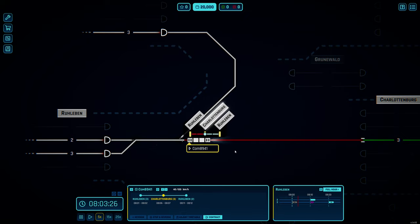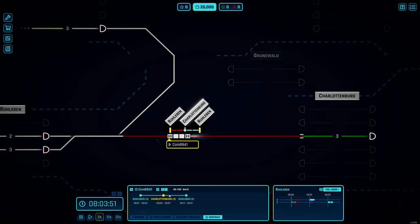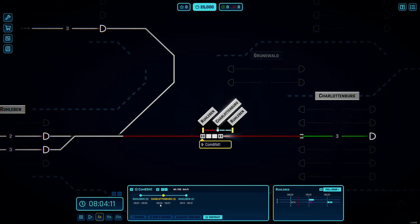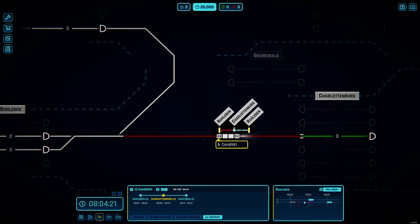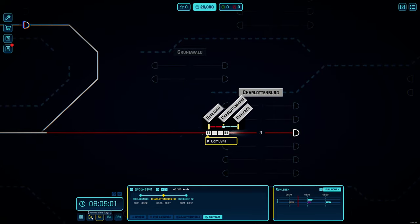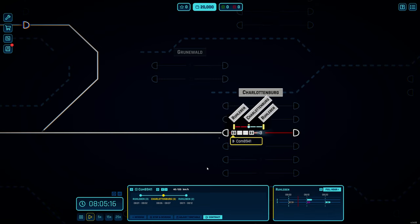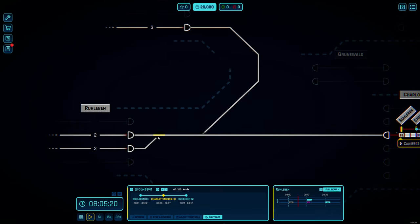We're coming into platform number three, staying between 8:06 and 8:07. We know when we leave we have another freight train coming in but it's not a problem so far. I'm going to slow it down - once we get into the platform it'll stay there for a minute, then come in and slow down. I want to make sure I select the switch to go back to track number two.